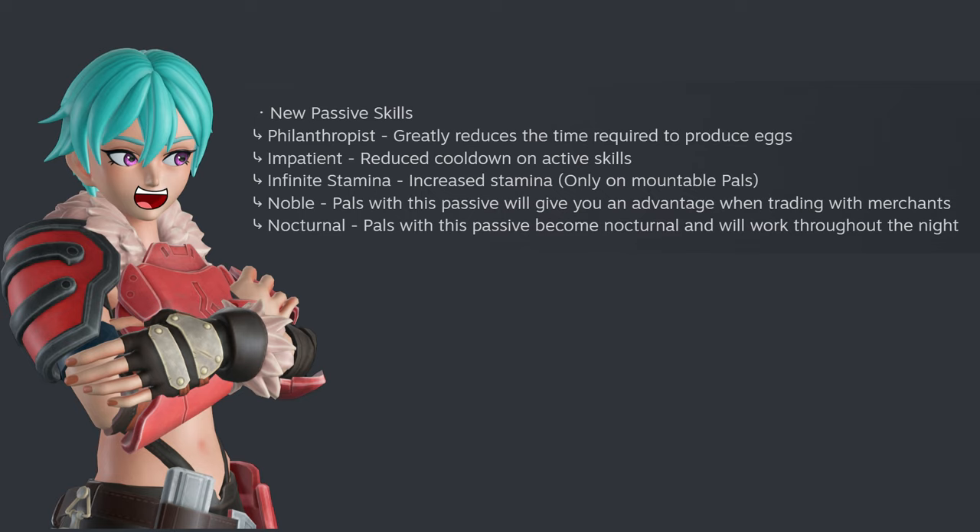There are new passive skills: Philanthropus, which reduces time to get eggs; Impatient, reducing cooldown on active skills; Infinite Stamina, which increases stamina on rideable pals; Noble, giving you an advantage when trading with merchants; and finally Nocturnal, so you can make all your pals work around the clock.